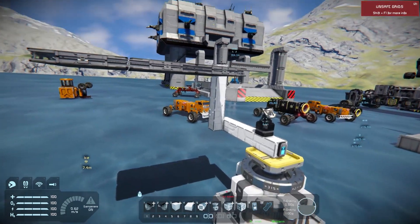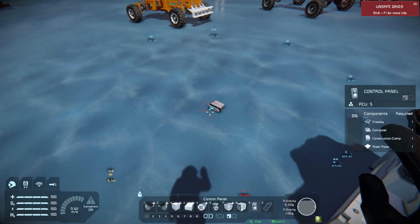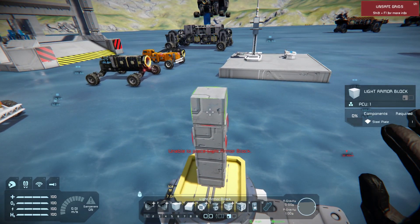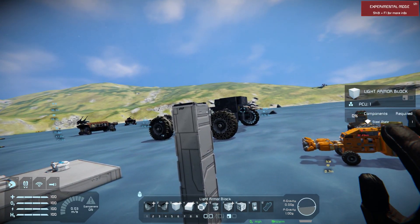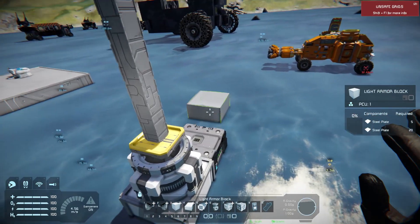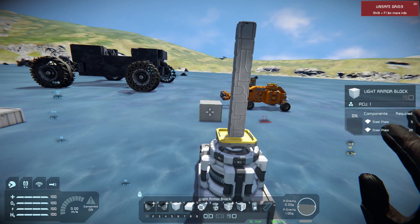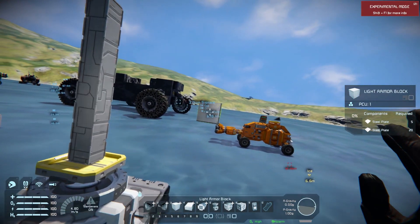Now let's get rid of all this test stuff and start building. This is going to be light armor block - no point going heavier than that. They won't have charging ports because we want to make them as cheap as possible; they'll only get charged during construction. Also need to check whether this will fit in the tunnel at our base, since we'll be building inside and flying it out.